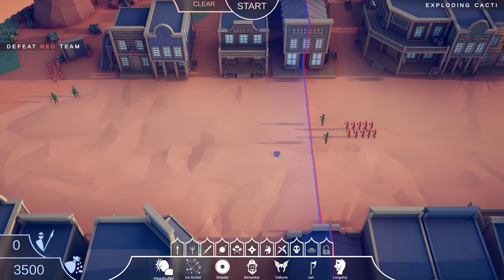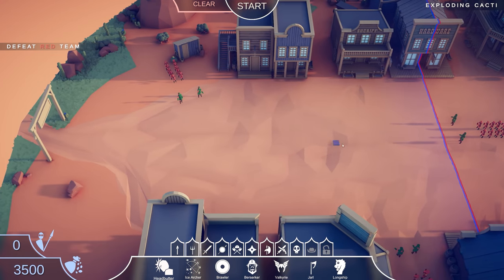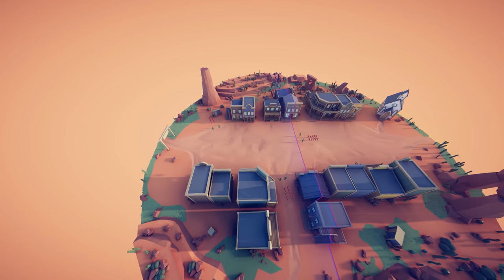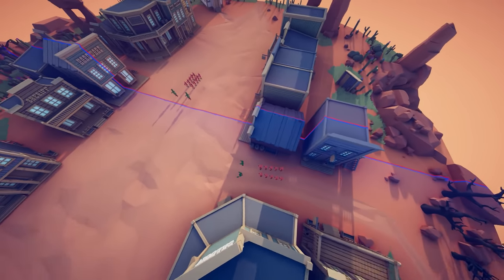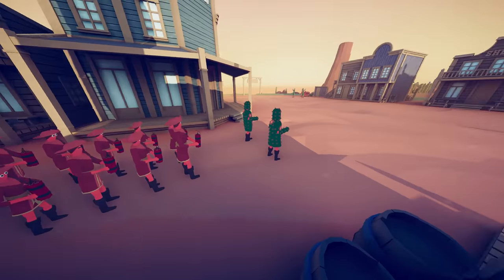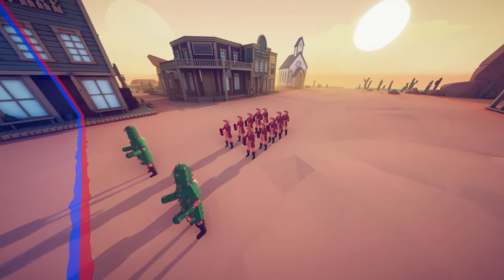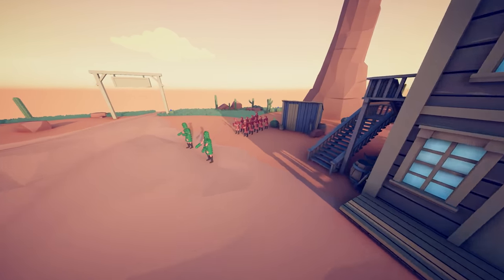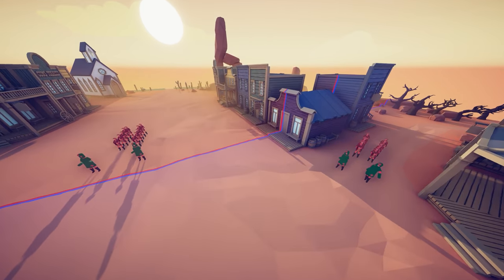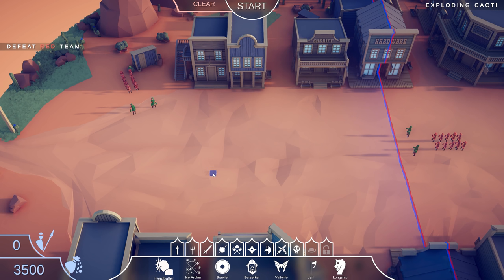Once again getting ambushed from both sides — from the front and the back with cactus guys, and I assume more guns. Oh man, a three-way ambush! Wait, no — these are dynamite throwers. Whoa, that's a lot of dynamite. That is a LOT of dynamites.